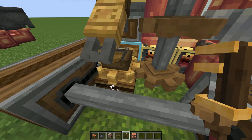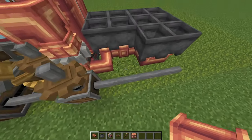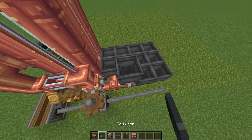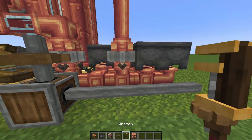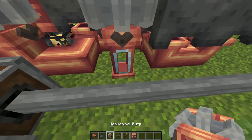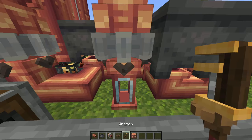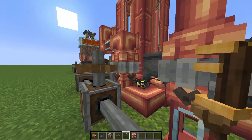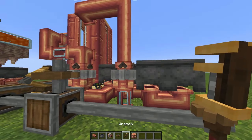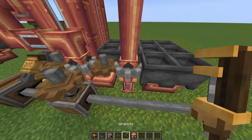Next is the water pipe. Place a pump, then run pipes one, two, three across. It's really important that you convert this pipe into a windowed one — otherwise the lava and water will mix, and bad things happen. Also make sure your pumps are facing upward, not downward — flip them if needed. Then just add a cog to power this pump as well.